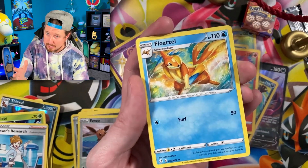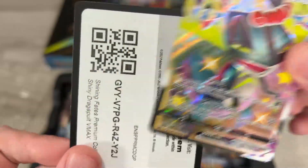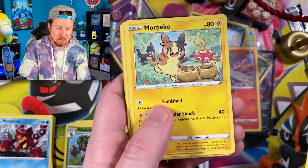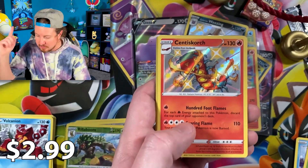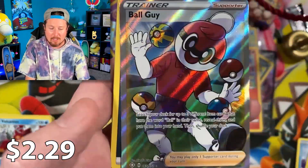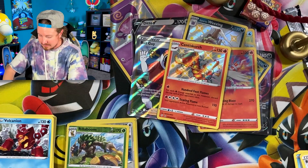I just happened to drive by and found it — Rillaboom and Volcanion! That means Dragapult's next. We have a total of two Shining Fates Dragapult premium collection boxes — double the promos, double the jumbo cards, double the coins, and 14 booster packs. Yay, math once again! Seriously, if you're looking for Shining Fates Pokémon cards, check your local GameStop because these boxes are on sale. We got a shiny Centiskorch — we did not need that one, but it's still awesome. And we have a full art Ball Guy!